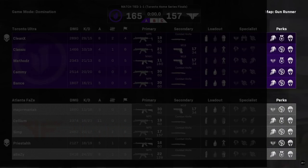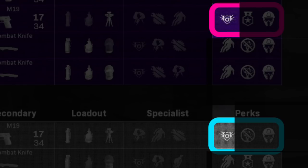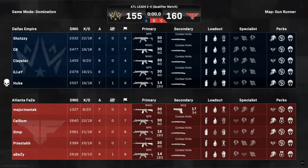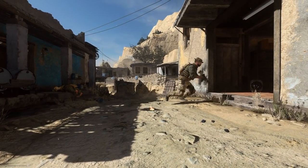When selecting perks, AR players are looking to maximize their time alive on the map. Typically, you'll want to run EOD on perk 1, which reduces the damage taken from all those grenades being thrown your way. For perk 3 in the CDL, Battle Harden is almost universally taken as it synergizes with EOD by reducing the strength of enemy flashes and stuns.